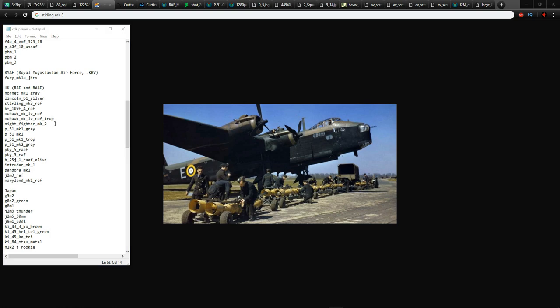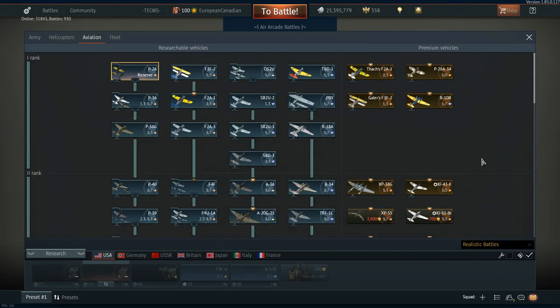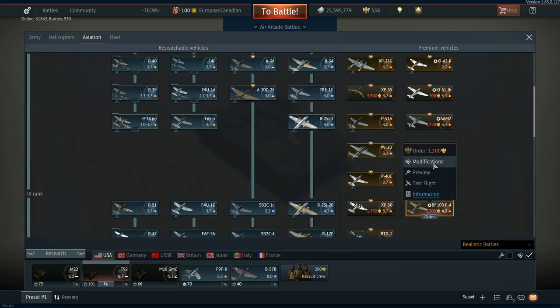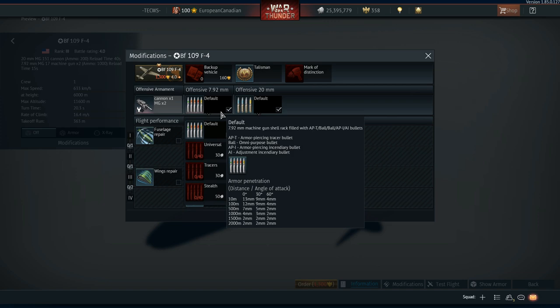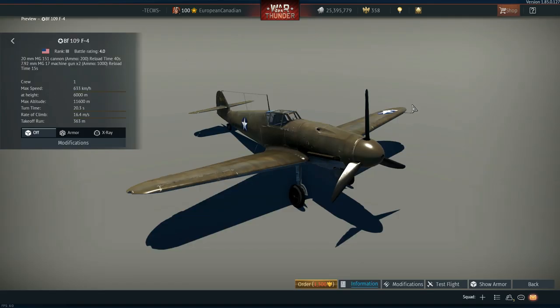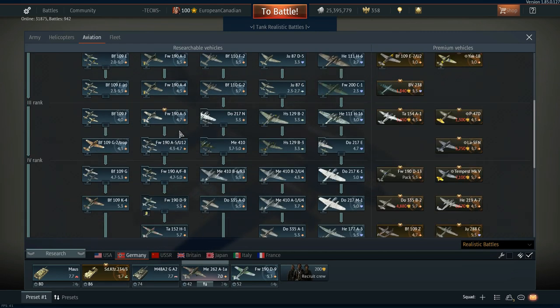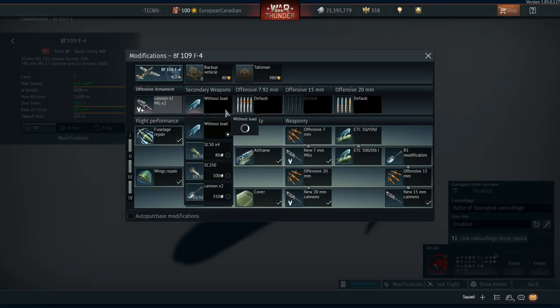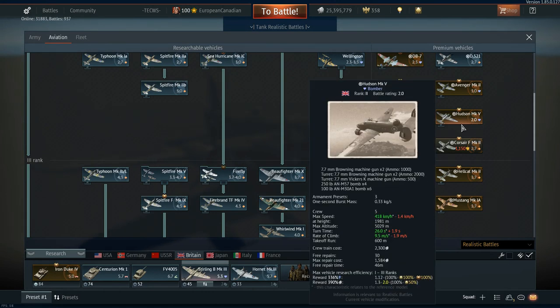Next is the Bf 109 F4 RAF version — a captured premium aircraft, I'm guessing, or maybe even in the tree. We obviously have the USA Bf 109 F4 premium at 4.0 BR. The difference between this and the German tech tree version is it doesn't get secondary weapons. There's one for the RAF which would be pretty much the same. It's odd it never made it to game — my guess is they didn't want too much overlap at once. There is a British Bf 109 F4 in the files, which is just kind of sad.